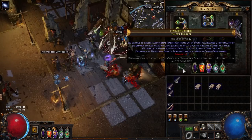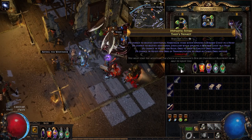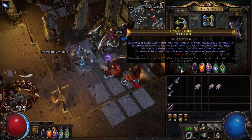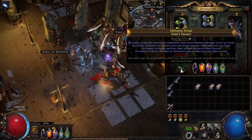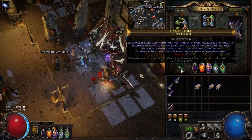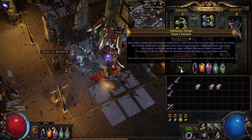For the trinket I'm using 3% chance that regal orbs will drop as exalted orbs. You can run a lot of different trinkets - there's one that gives more fusing orbs and so on. As long as you have a pretty good one it's fine.